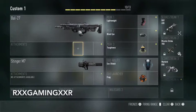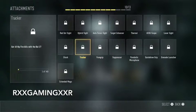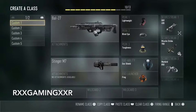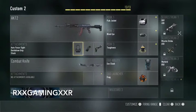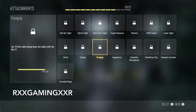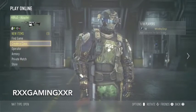For attachments — I'm not saying this is the best class, just what works for me. For the BAL-27, I use Stock, Quick Draw, and Foregrip. For the AK-12, I use Quick Draw, Stock, and the Autofocus Sight. The Stock requires 20 hipfire kills — basically kills without aiming down sights. The Foregrip just needs 10 kills while aiming down the sights.